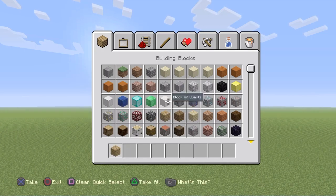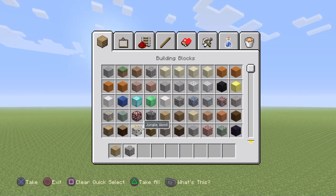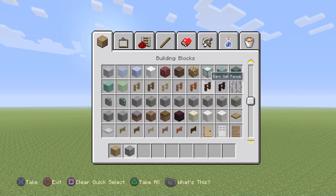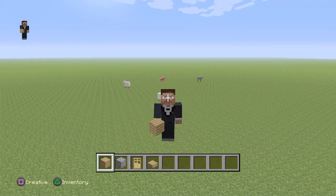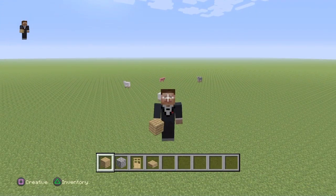All you need is oak planks, some cobblestone or dirt — whichever — and some wooden stairs or a wooden door, and some slabs.